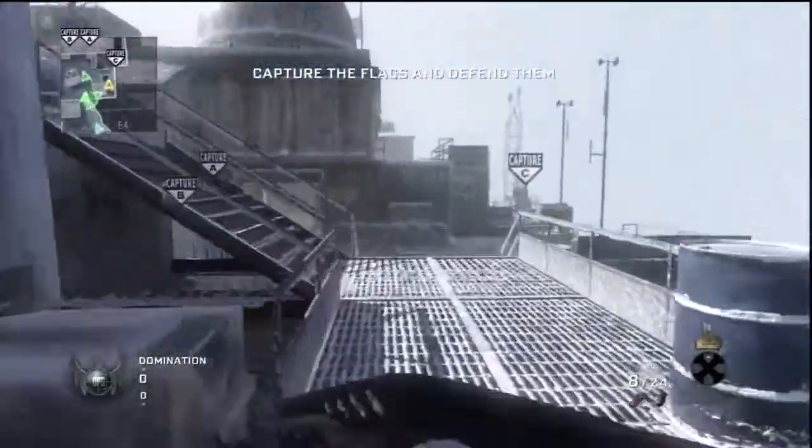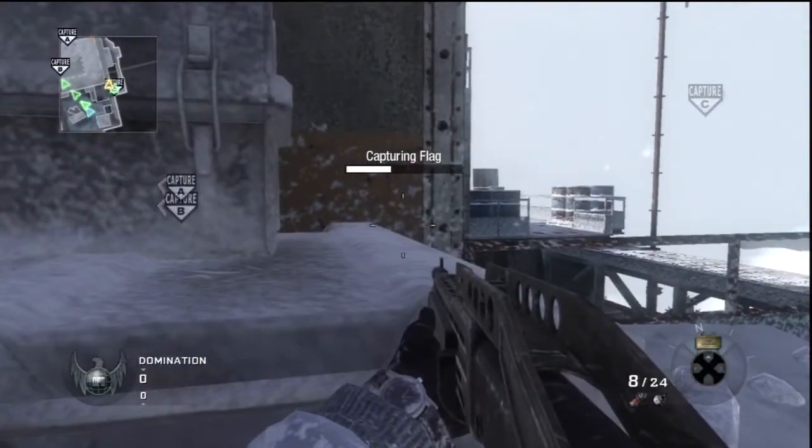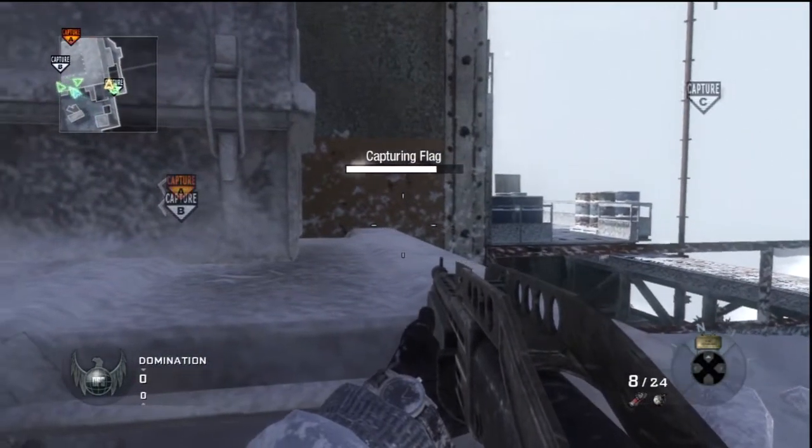I decided to use the SPAS-12 this time, using it with no attachment, because the only attachment you can use is a suppressor, and why would I want that on a shotgun?